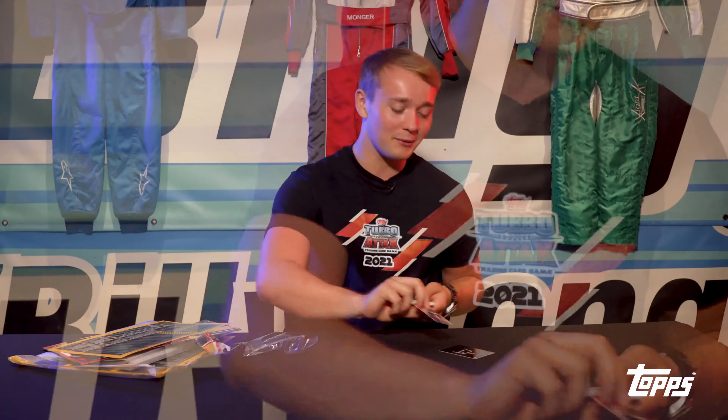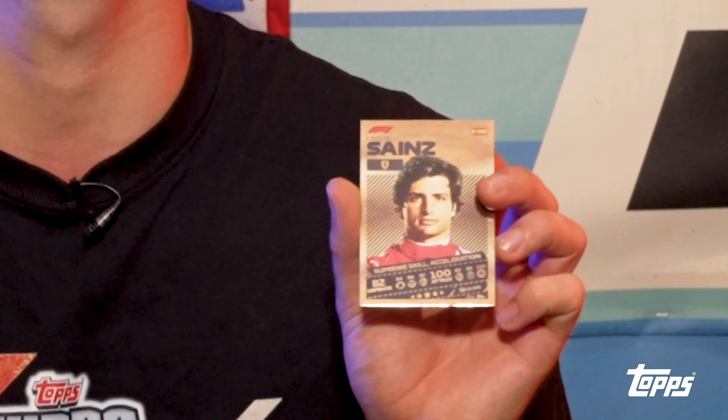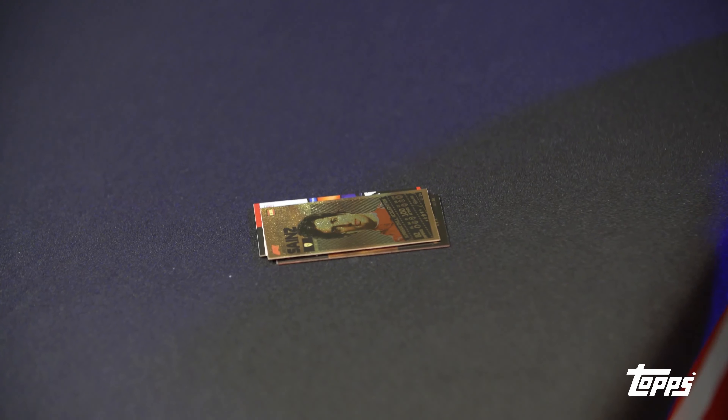Next card up, I see a Ferrari badge on the back - that's going to be a pretty good one. Supreme Skill - Carlos Sainz, 100 attack. So Carlos has got 100 acceleration in this one, but that's his skill that's been boosted. That's a pretty good stat to have, and the car design looks really cool as well. Gold as a racing driver is always what you want to see, not silver or bronze.